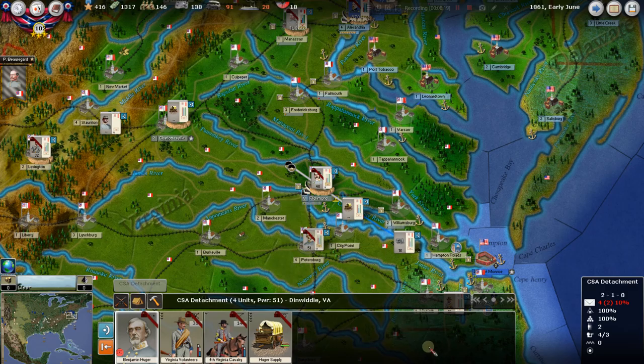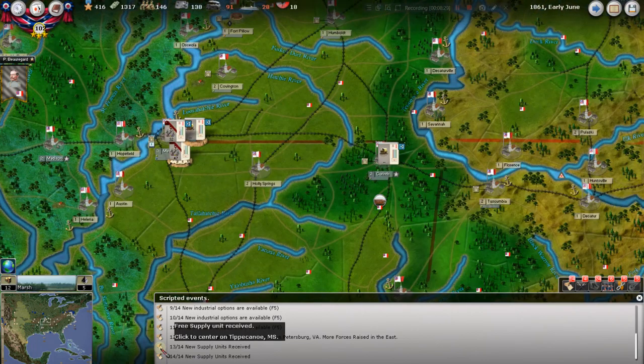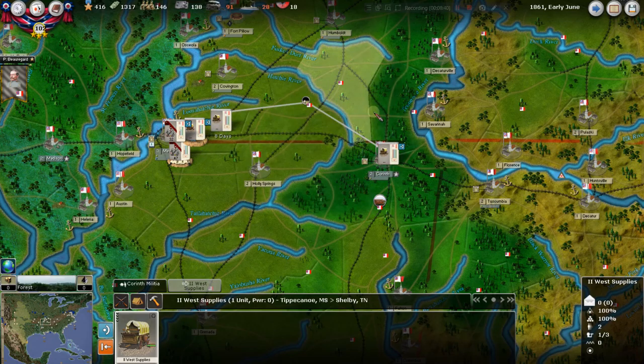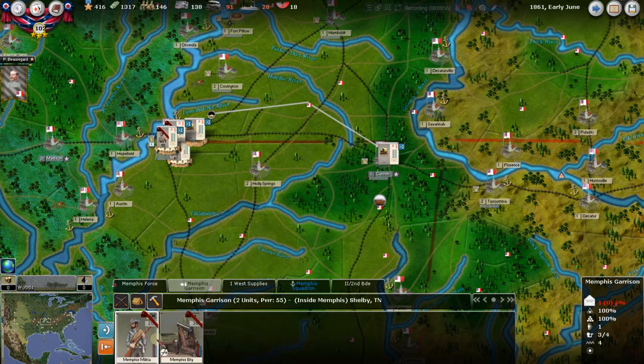New supply units received — these are wagon trains. We got a new one here in Corinth that we picked up, and we'll move it over to Memphis. We're using Memphis as our staging grounds. It looks like we got more stuff at Memphis too, so we'll come take a look at that. We've got a garrison that'll stay there, but we got this new Second Brigade.